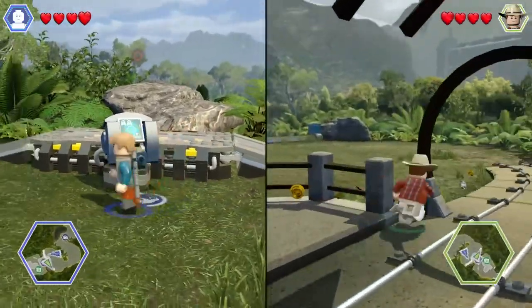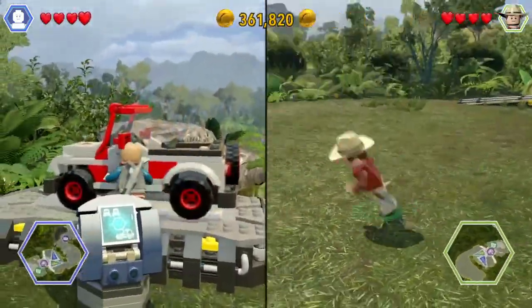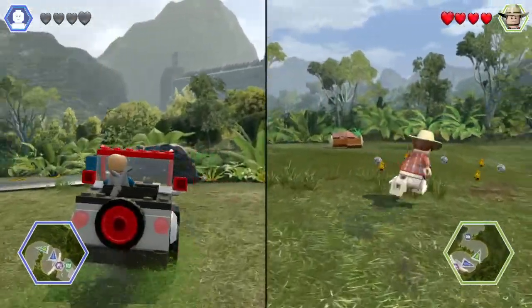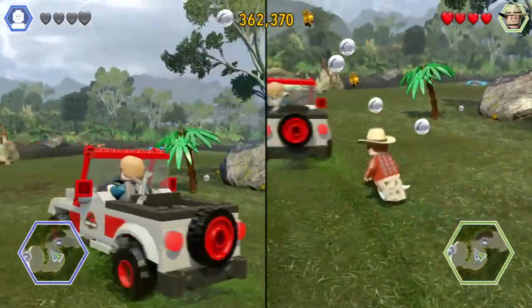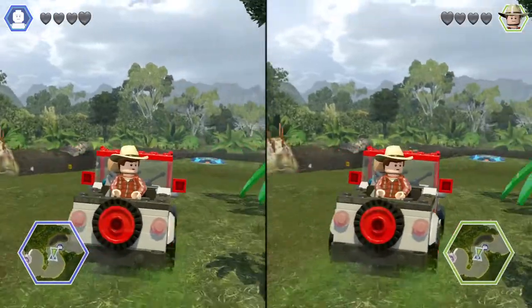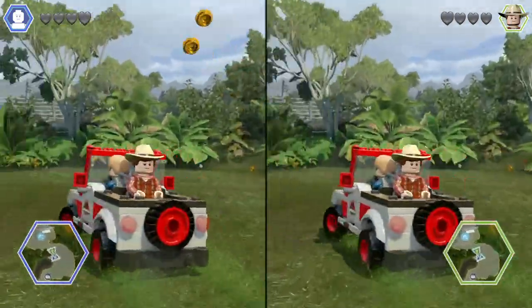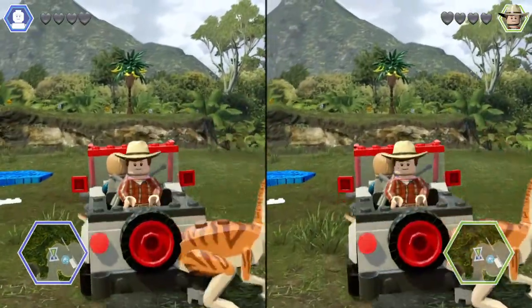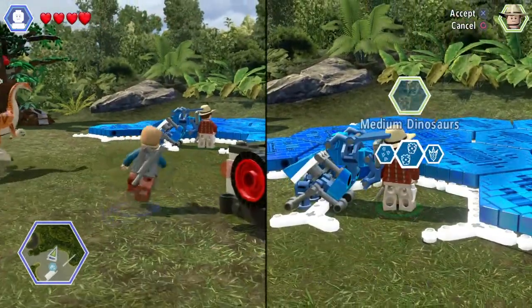Are we demoing the dinos first or the vehicles? Dinos. Okay, off we go. Up in the truck — let's go. So we're here at the dino delivery pad as Alex is running over a Gallimimus. Which dinosaur shall we start with? Let's go with a small dino — we've unlocked quite a few of these.